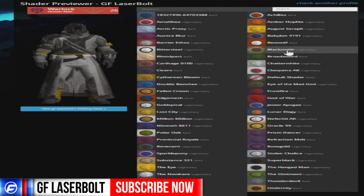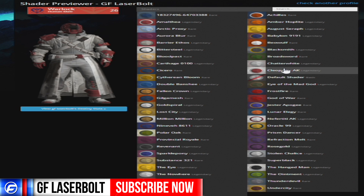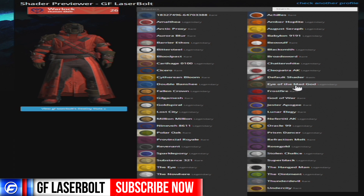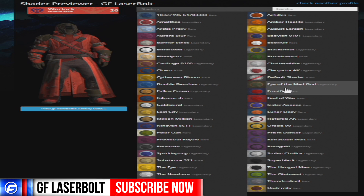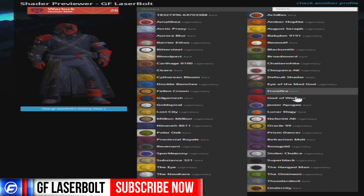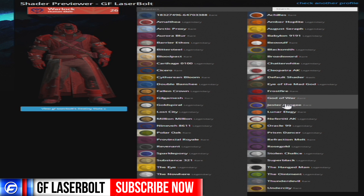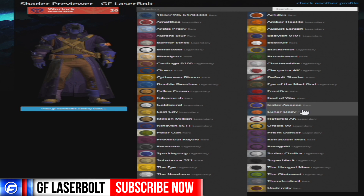You got the Blacksmith, which I know a lot of people are looking for. You got this other one which is all green camoed out. You got the all white suit. Then you got this one with red and white. And the Eye of the Mad God — this one is red and black. This is called Frostfire, which is the one I'm really trying to figure out how to get. It's red on blue. And a lot of people are also going for the God of War one, which is black on red.